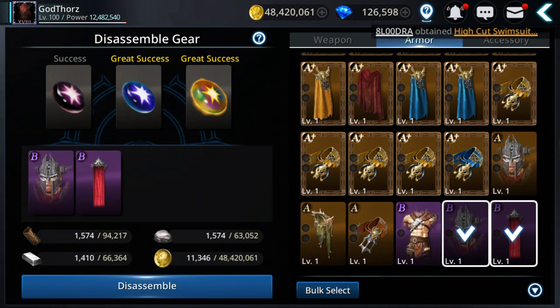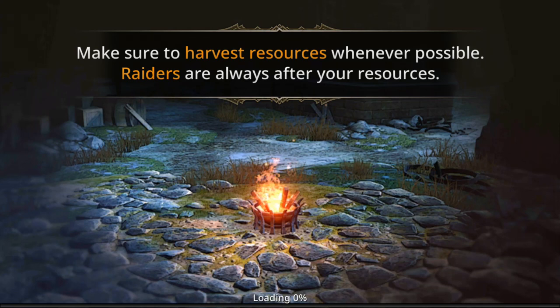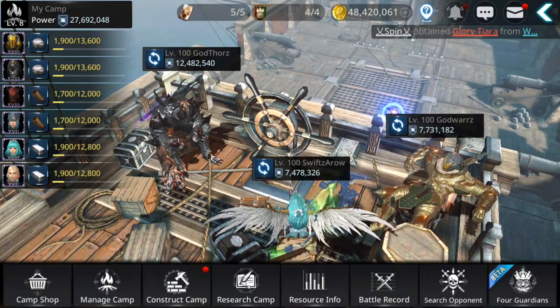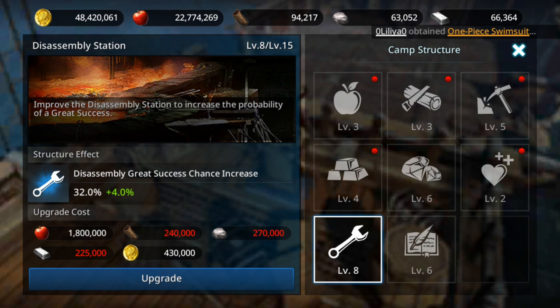The great success chance has a certain percentage. To increase it, go to Camp → Construct and find the Disassembling Station. The more you upgrade it, the higher the disassembling gear success chance. Mine is level 8 right now at a 32% increase, so almost every three gear I disassemble I get one great success. You can max it out to around 80%.